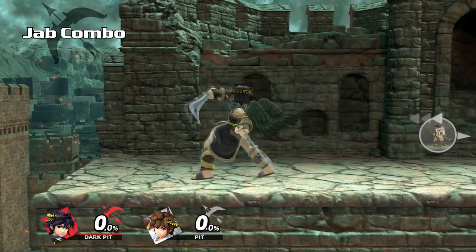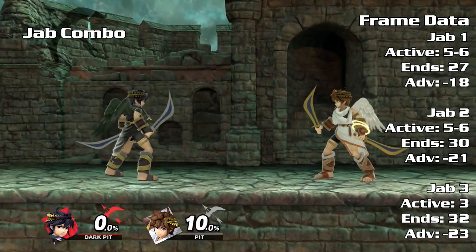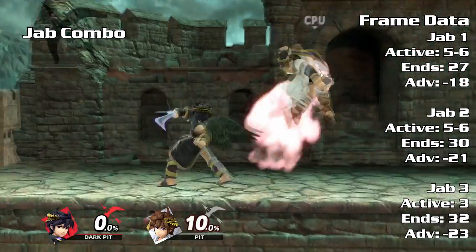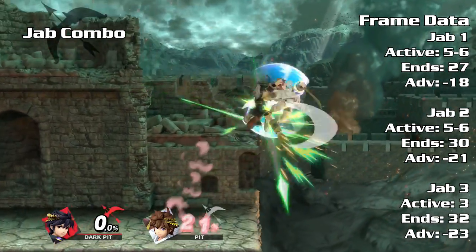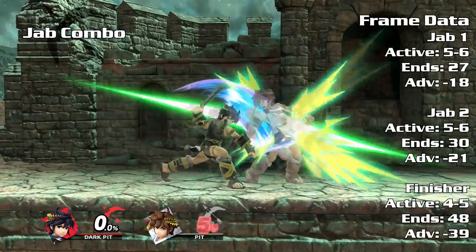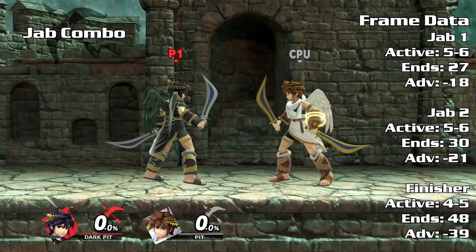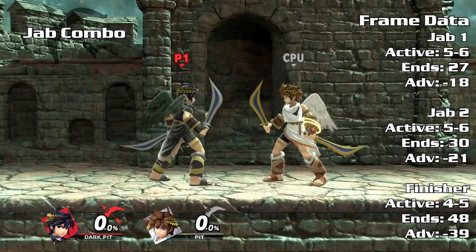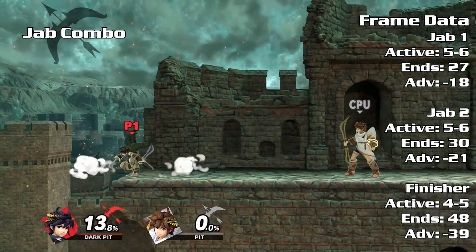Dark Pit has two jab combo variations. The first variation is a 3-hit combo that pops the opponent upward. This will set up a situation to predict an air dodge, an attack, or double jump. Predict right, and you may be able to inflict follow-up damage. The second variation is a rapid jab combo, entirely to do more damage as it knocks your opponent away horizontally. Both jab combo finishers are unsafe on shield. Be aware if your opponent is defending — some of the slowest moves can punish the rapid jab finisher if shielded.